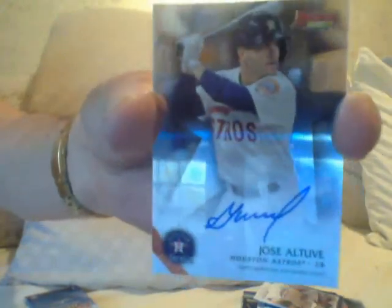Jose Altuve autograph — now is this guy hot. The guy's about what, five foot four? He does everything. Jose Altuve — I'll take that, that was alright. A Dylan Tate blue. Alright guys, that's two boxes.